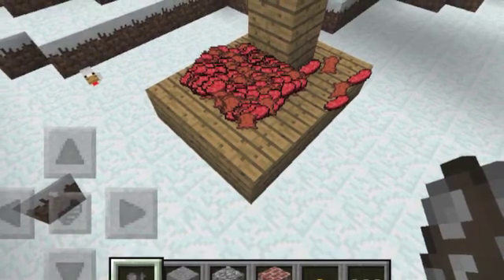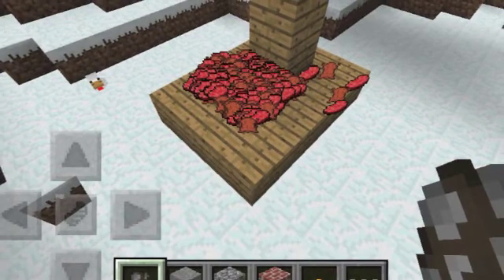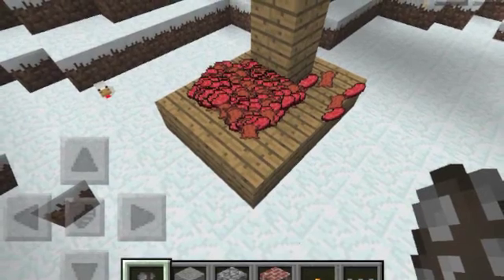Sorry, this one doesn't have a title page. What you do is make a really tall pile, at least 24 blocks high. Then spawn cows and they should fall down and make that cool thing when you're hungry.